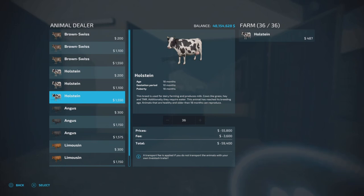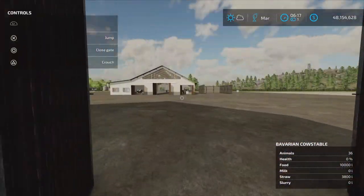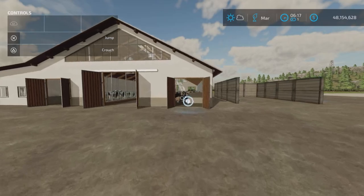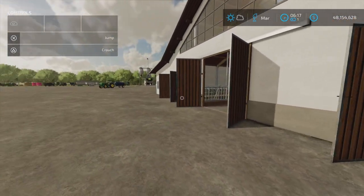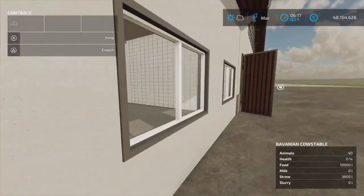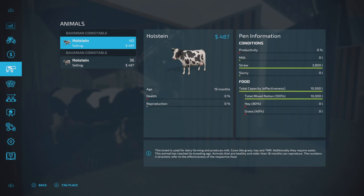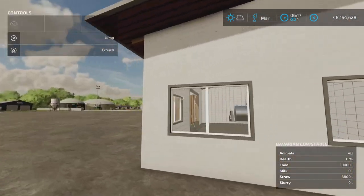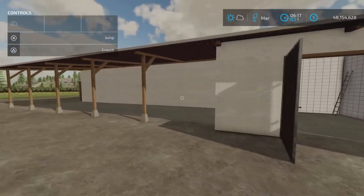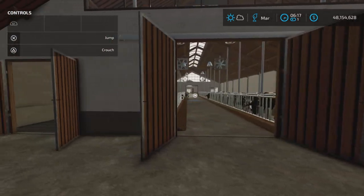Animal trigger here — 36 cows in here, and this barn should have 40. As for slurry, I don't know where the slurry trigger is, though it says it has slurry. Both barns hold 3,800 liters of straw and 10,000 liters of food. I see the milk trigger here, but I cannot detect any slurry trigger anywhere.